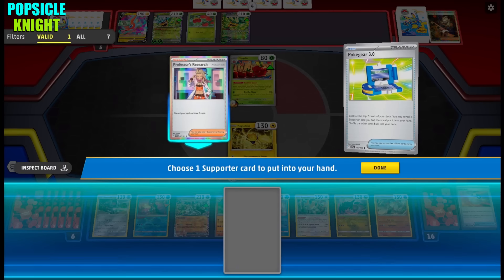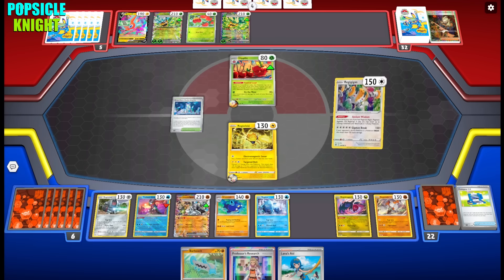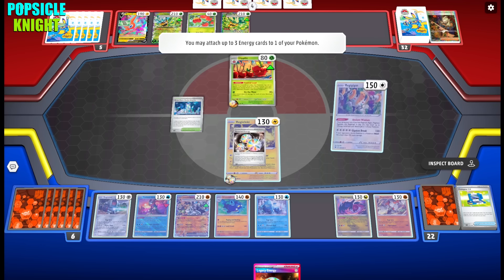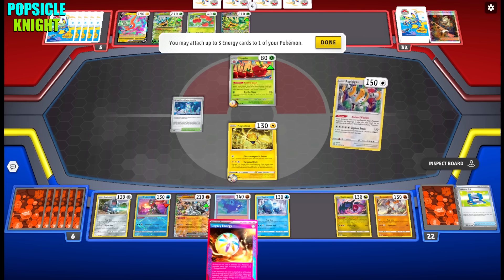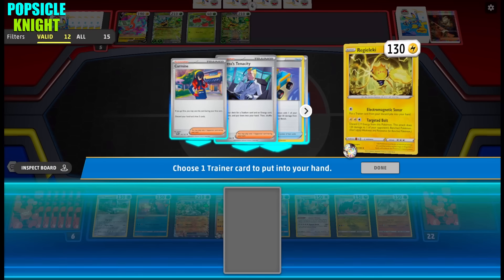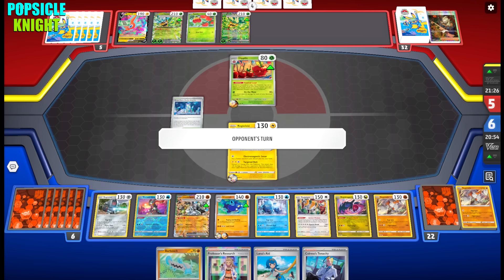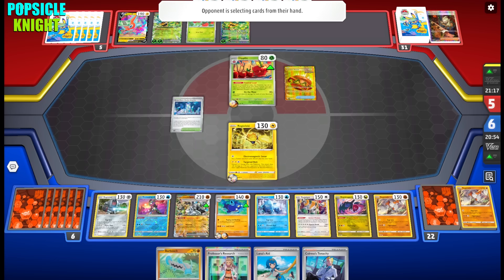With Pokégear we got Professor's Research, which is really nice. I can start to energize my Whiscash, but I only have two energies in my discard pile. The retreat cost for these Pokemon is a little awkward too. I'm going to sacrifice my Regieleki — recover another Colress's Tenacity that way we can get more Reversal Energies. I just hope my opponent does not have another Boss's Orders; I don't want them to boss my Whiscash.